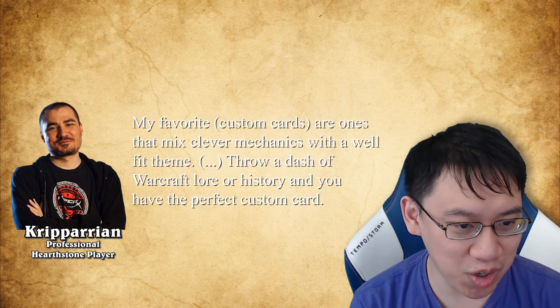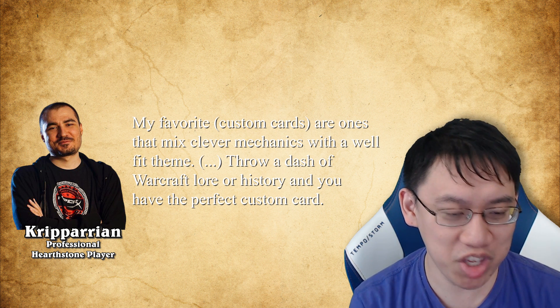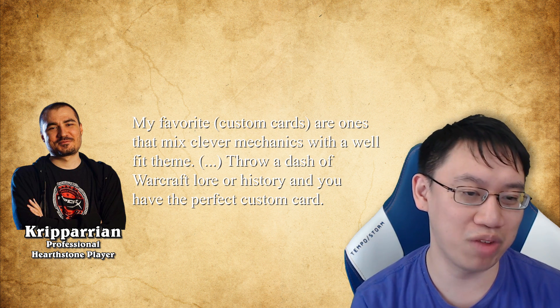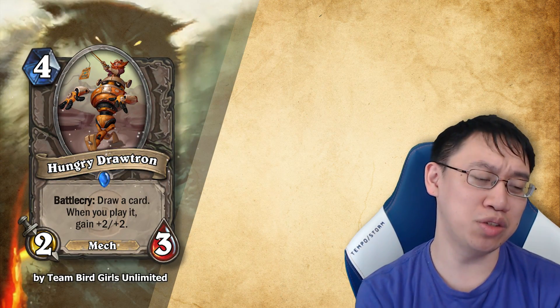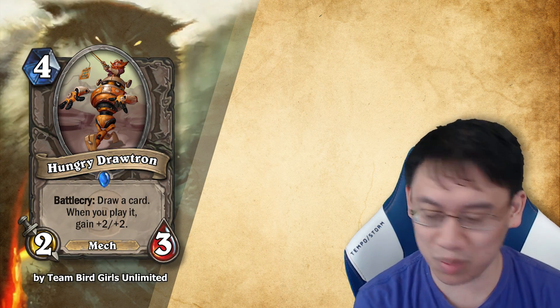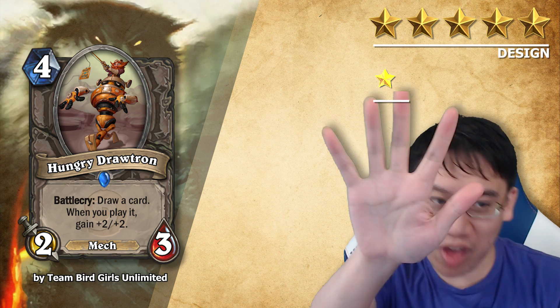Kriparian's favorite cards are cards that mix clever mechanics with a well-fit theme, throwing a dash of Warcraft lore or history. Hungry Drawtron: a neutral 4 mana 2-3 mech. Battlecry: draw a card. When you play it, gain +2/+2. Design 5 stars, balance 5 stars.